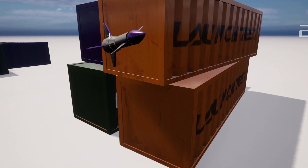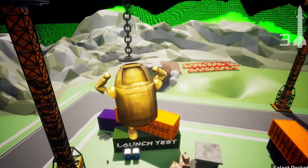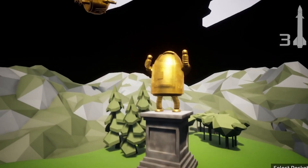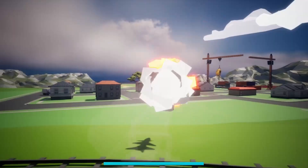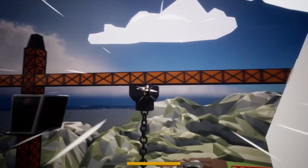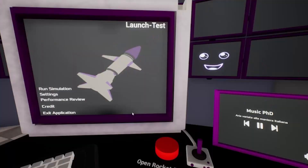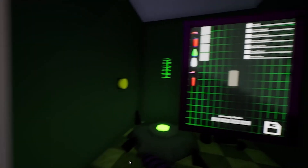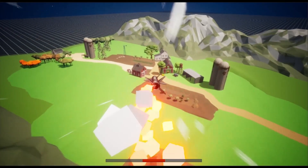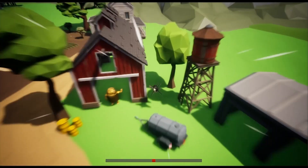So in the end we ended up scrapping all our previous levels — kept the ideas — then took those ideas and combined them into a much larger single level. Having one much larger level creates a better incentive for the player to come back, as we can fill it with all those things we wanted, forcing players to try out new rocket designs to discover everything and unlock everything there is to unlock. We want to make many more levels of this size, if not bigger, but it serves as the initial template.